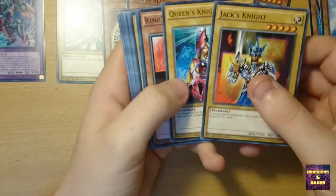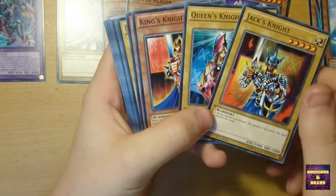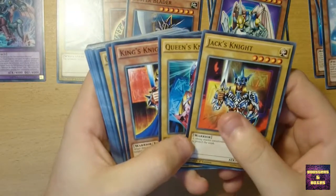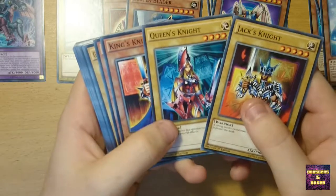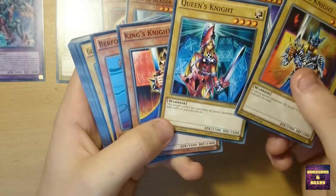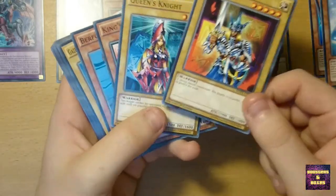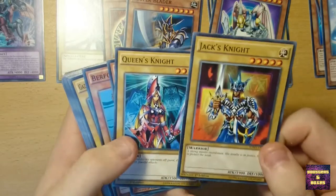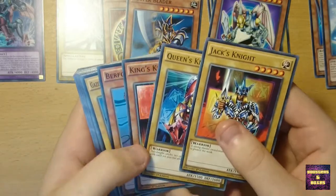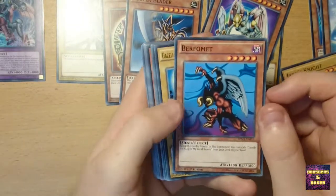They have Jack's Knight, Queen's Knight and King's Knight — who I actually used in my Warrior deck. I really like them. So if you have Queen's Knight on the field and then you summon King's Knight, you can actually Special Summon Jack's Knight. And if you have a Polymerization then you can make Arcana Knight Joker. Next up is Beformer.